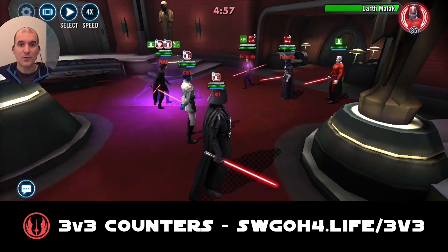Darth Revan will go first and apply fear on your tank and your leader — in this case Throne. Now with Throne's lead, every time Empire allies are debuffed they gain bonus turn meter. So even though Throne was just feared, he already has half full turn meter because he got debuffed and received extra turn meter.